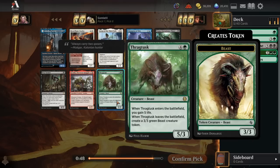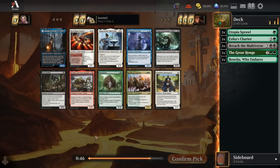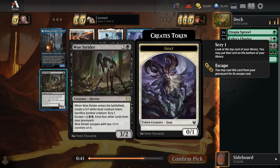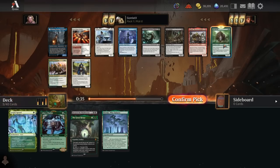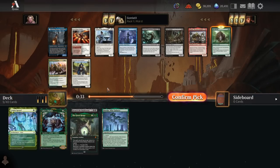We've got a Thragtusk here - a great green resilient threat that replaces itself with a Beast. Or we could take Woe Strider for a cheaper blocker to clutter up the board. I'll just take the Thragtusk; I'm not super excited about Woe Strider.